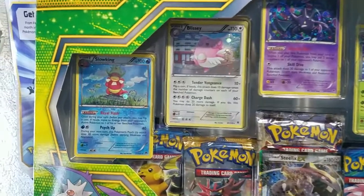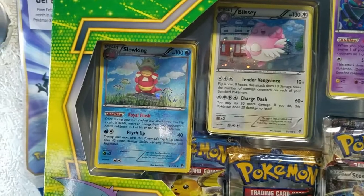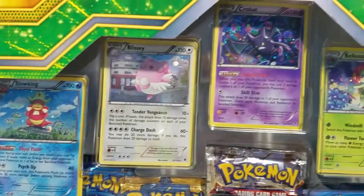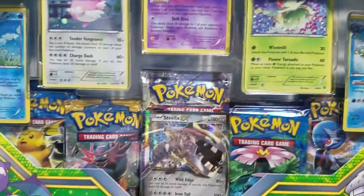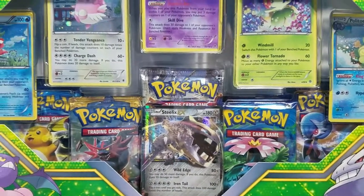Let me give you guys a quick look at what comes in this box — I have to move the camera around because this box is just huge. You do get the Slowking, a Blissey, a Crobat, a Bellossom, and a Politoed card, as well as the Steelix EX. As far as the packs go, you get Steam Siege, Evolutions, and Sun and Moon.